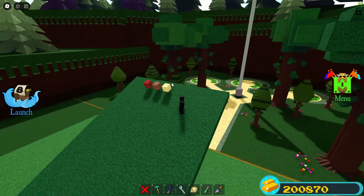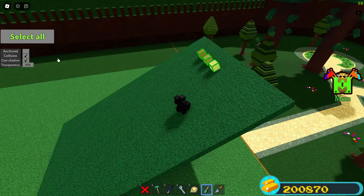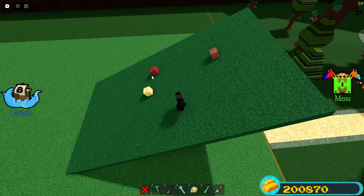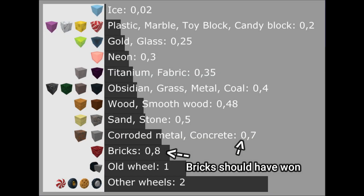Hello, so you might have noticed that in the friction video I made, it says that bricks have higher friction than rusted metal. And if you ever did a hill test like this, you noticed that rusted metal wins against bricks. And bricks have a 0.8 friction coefficient compared to 0.7 on rusted metal.